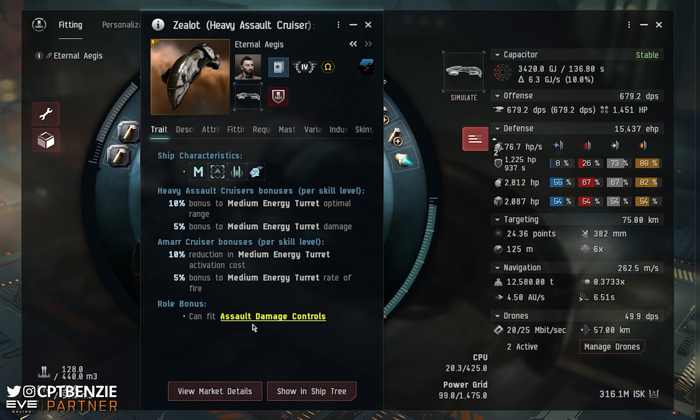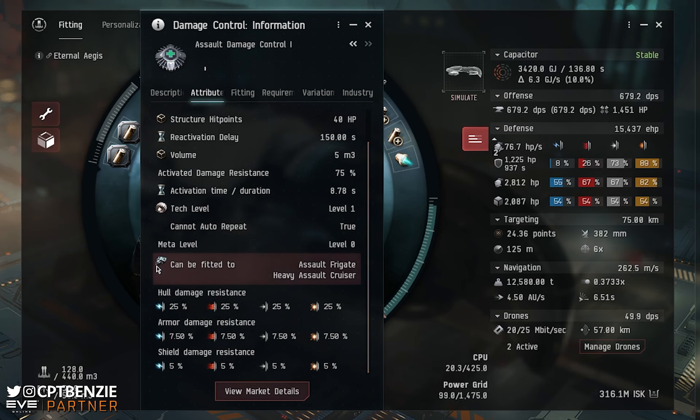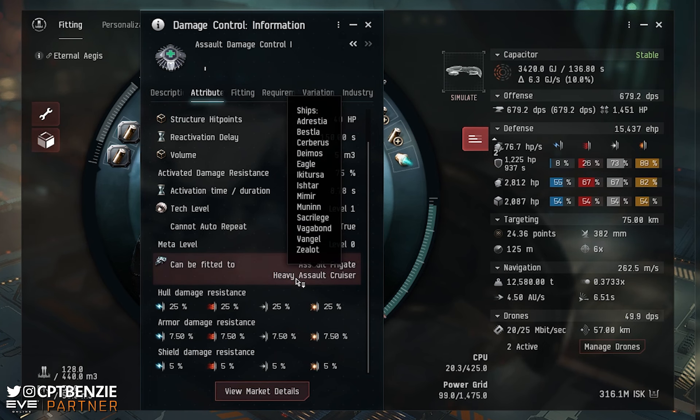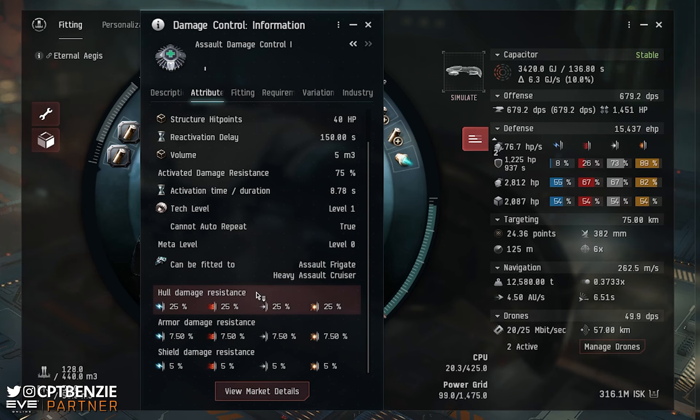Being a Heavy Assault Cruiser, we have the ability to fit Assault Damage Controls. A standard Damage Control Unit is a low slot module that gives a passive bonus to your hull, armor, and shield resistances — you just fit it and get bonus resists. An Assault Damage Control can only be fitted to Assault Frigates or Heavy Assault Cruisers. Like the standard DCU, it gives bonuses to hull, armor, and shield resistances, but not quite as high as the standard version.